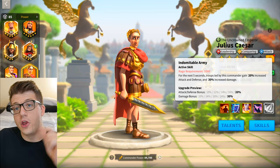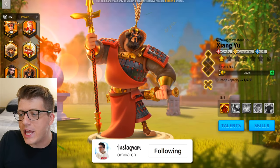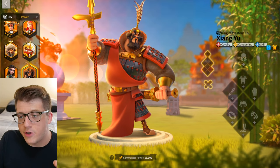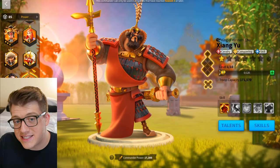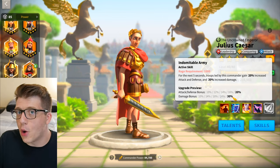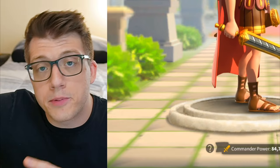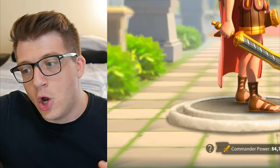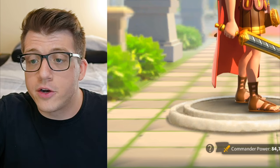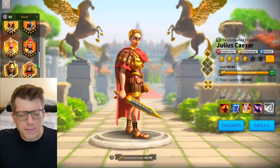With Zhang Yu firing his active so fast, secondary commander Caesar can also pop off his skill very frequently, giving you the 30 damage bonus and 40% stat buff. Using the full skill tree talent build plus a Horn of Fury accessory gives so much rage that the secondary's active pops off roughly every five or six seconds. Since Caesar's buff lasts five seconds, he'd more or less always have 30 bonus damage and 20 attack and defense - on top of the 20 all damage from his relic. That's 50 all damage at all times. Insane.